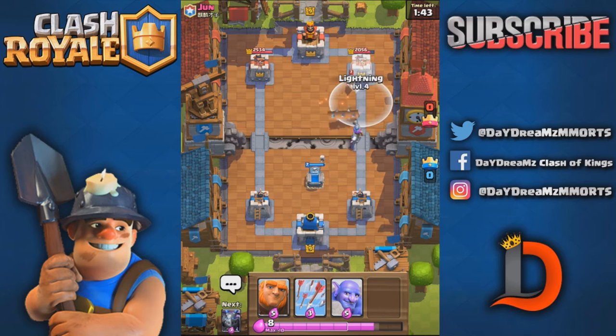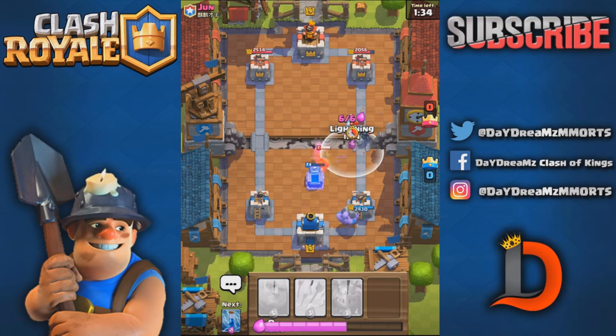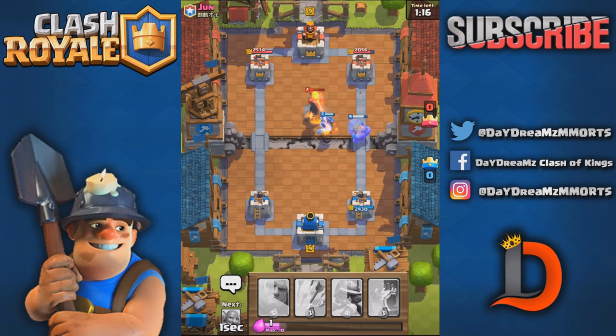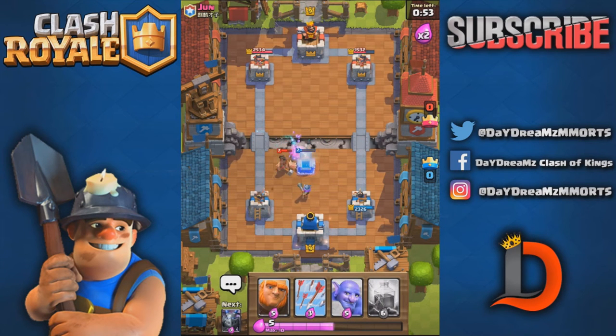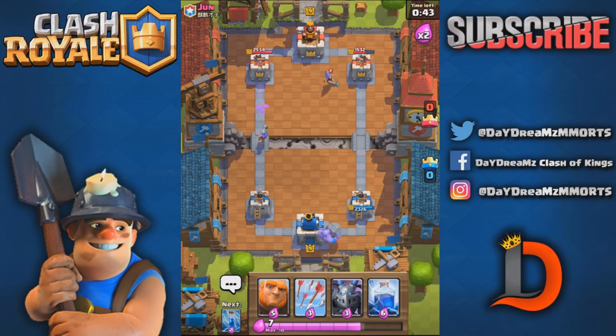I think we're definitely ahead in elixir though. The Hog's going to be coming in, so we've got that Bowler. Let's get something going. For the Hog. Nice, keep tanking for it, keep tanking for it. Get a shot in, Mega Minion. Get a shot in — two shots. I'll call that worth. I'm going to sit and pull that Hog over. I would have loved to keep that Musketeer in the right lane, but I got a little nervous.